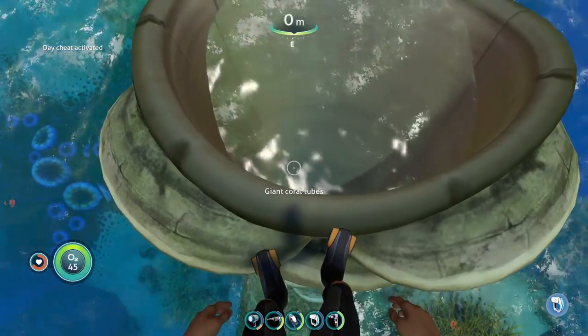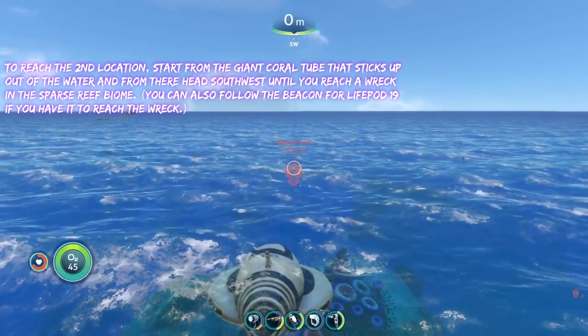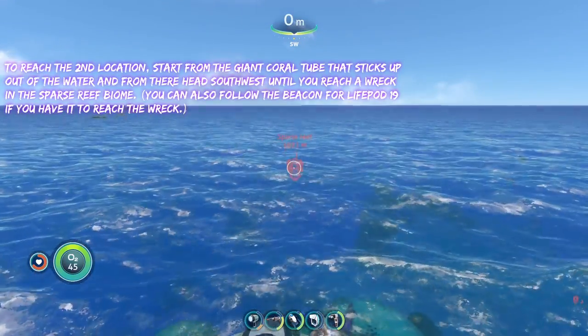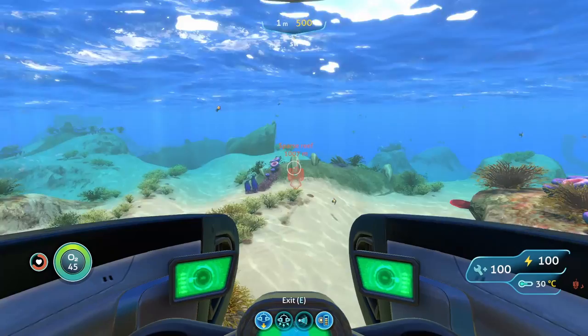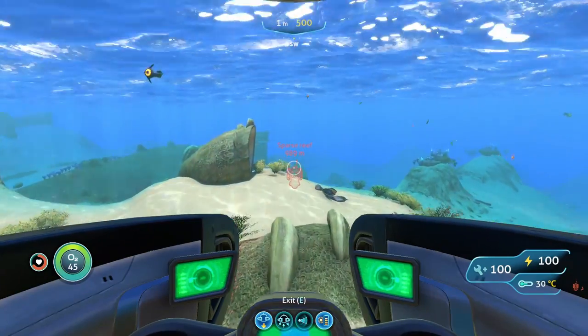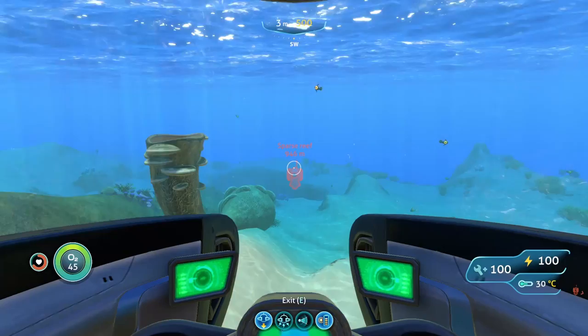To reach the next spot, you're going to start from the giant wall tube that sticks up out of the water, and from here you're going to head southwest until you reach a wreck in the Sparse Reef. You can also get to this wreck if you have the beacon for Lifepod 19, so if you have that you can use it to guide yourself to this wreck as well.